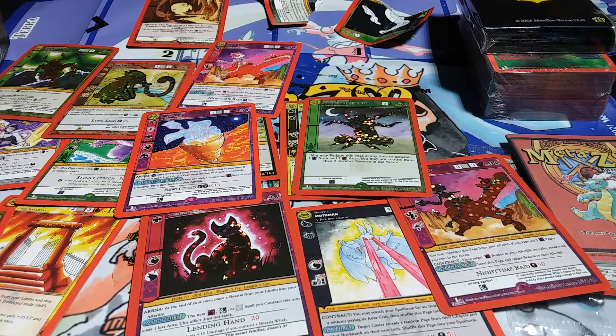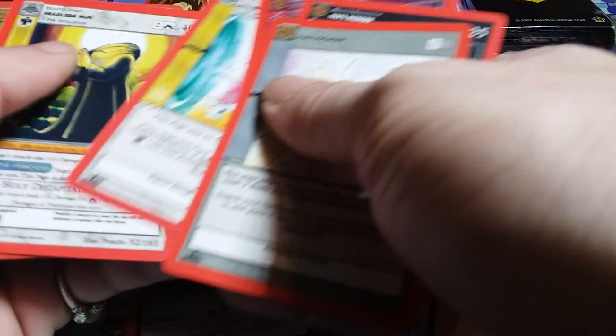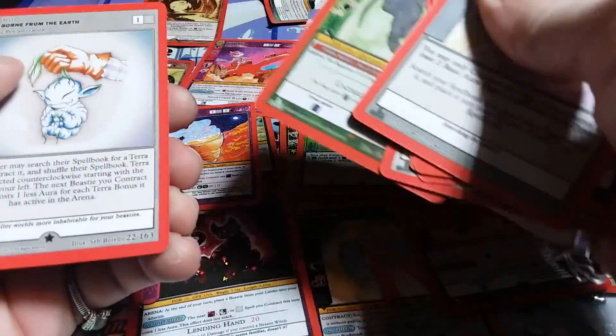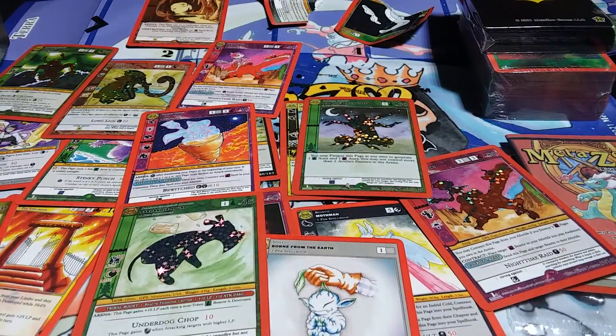They said the spell books aren't really good for full hollows, but maybe this one would be the pack to prove us wrong. Come on! Dang it. I knew we should have sacrificed the hound! We'll sacrifice one of these next time for Mothman.